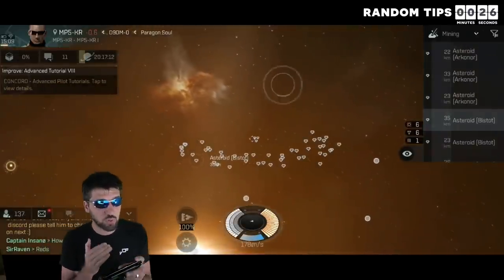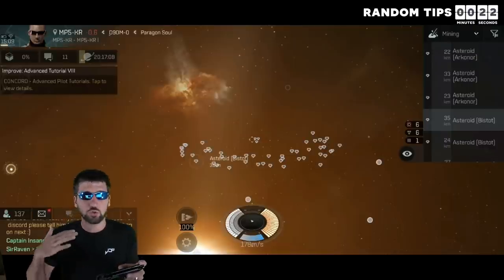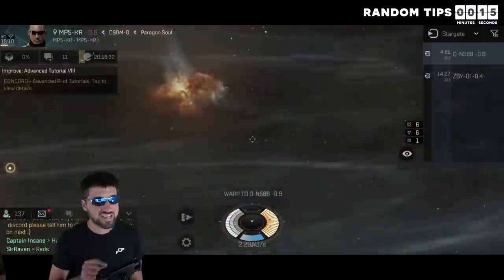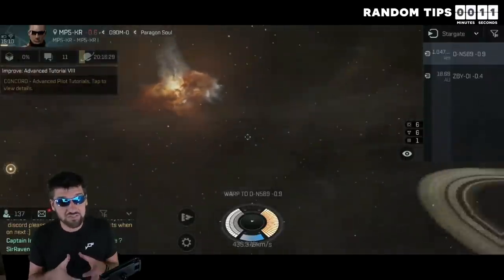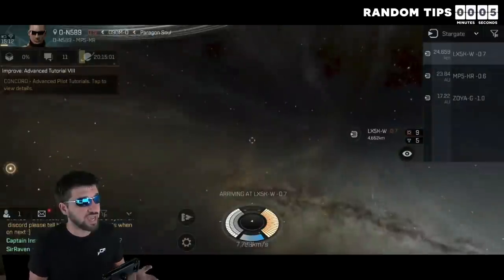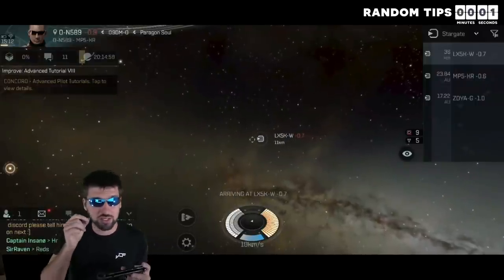Double clicking somewhere in space allows you to manually pilot your ship. This is incredibly helpful for cutting someone off that is orbiting an ally or getting away from someone that has points on you. Never skip scout and inquisitor anomalies because even level 1 can give you very valuable blueprints, and the lower the level, the faster you can clear them. And lastly, if you are getting outranged by a drone boat, make sure to target and destroy their drones.